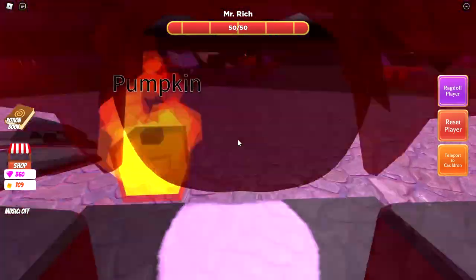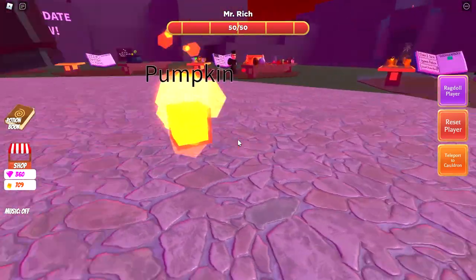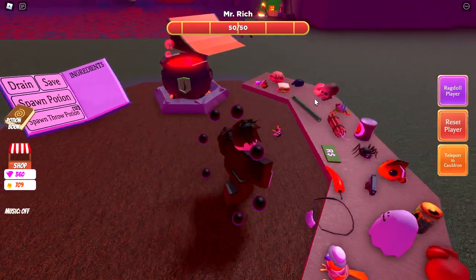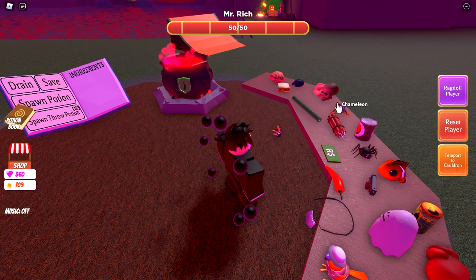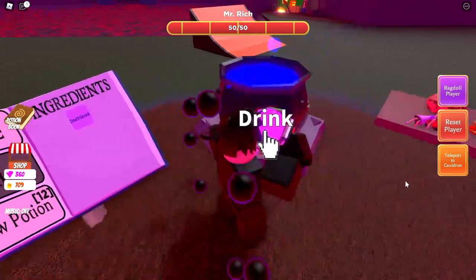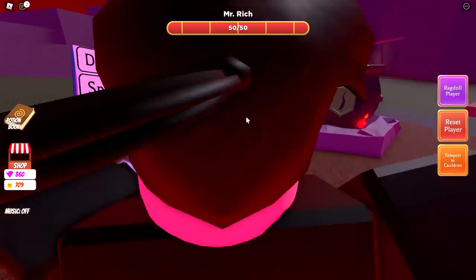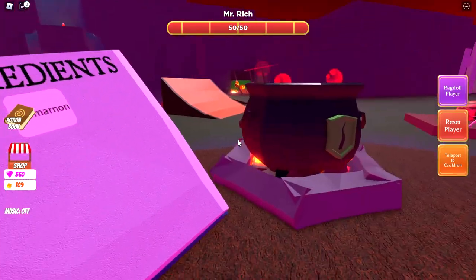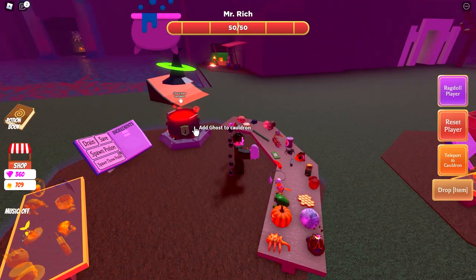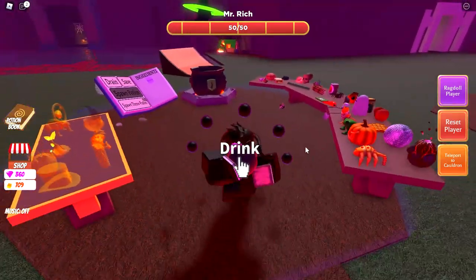Wow, Ghost Pumpkin looks amazing — this is now officially my favorite pet! Potion 283 uses one 'You' ingredient: add one Fairy and one Chameleon to get a Death Shrink. Drink it and drain the cauldron, then jump in. This gives you the ingredients list — now just add a Ghost to that, and this will give you the Scared Potion.